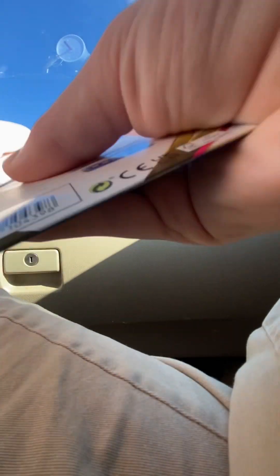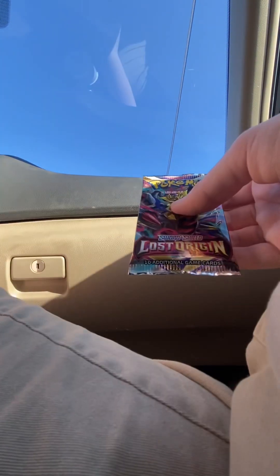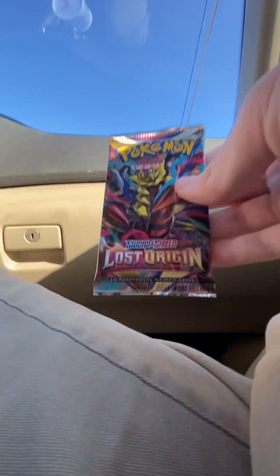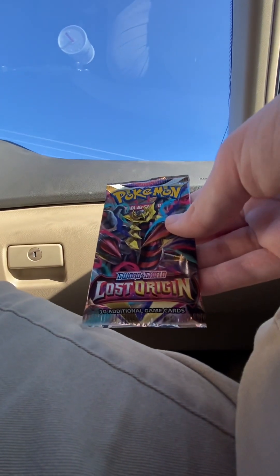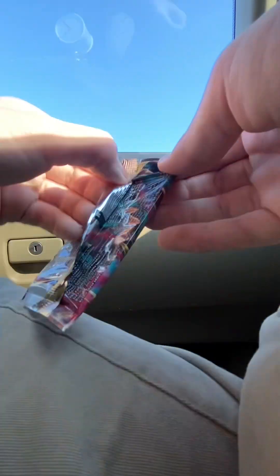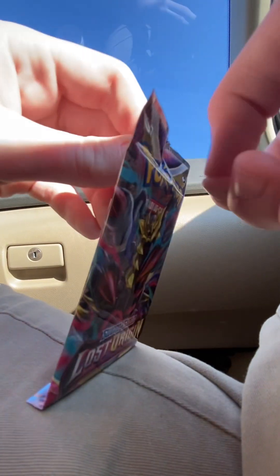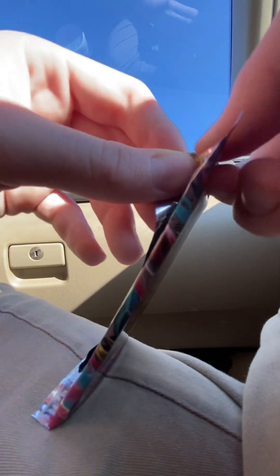Second pack of Lost Origin — hopes of the Giratina V alternate art. There's another pack sleeve — that's the Giratina art on the pack. It kind of depends on which way the cards are facing to determine which way the code's facing. Oh — that one's white border, that one's white border. That's it — throws the cards outside.